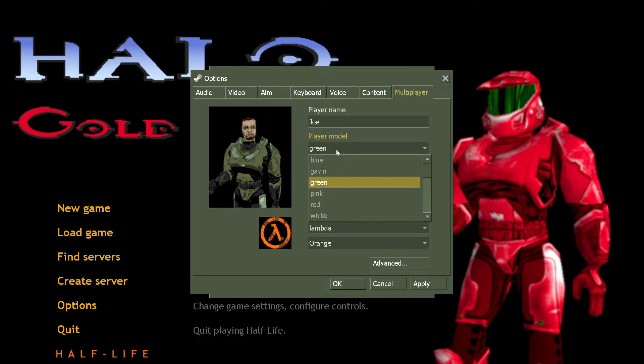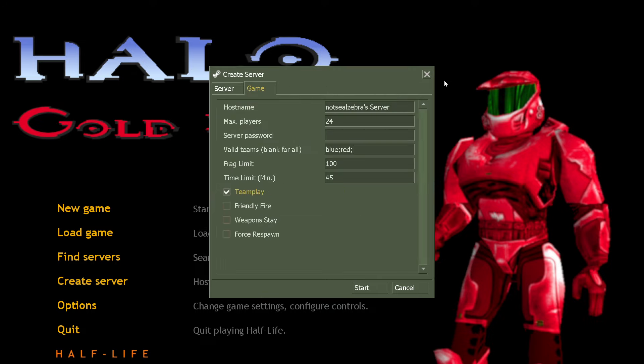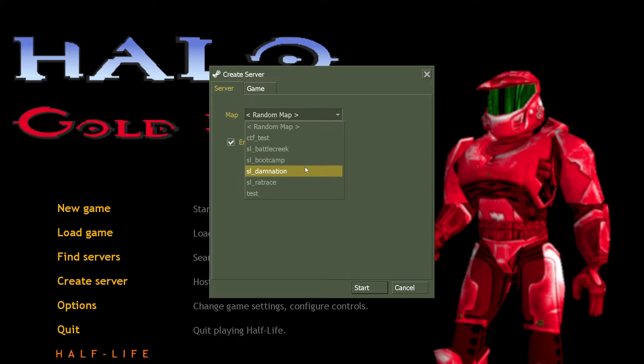Blue is your blue Spartan, green is your green Spartan, pink is pink, red's red, white's white, yellow's yellow — basically any of those you can put in there. It is still a little bit janky and you'll probably have to run the server more than once to actually get it going. So let's do blue versus pink. For the two maps that are complete — Damnation and Rat Race — we'll start on Damnation since that's the one I made recently. Both of the maps are made by me solely; all the textures are mainly Half-Life but any others are made by me.